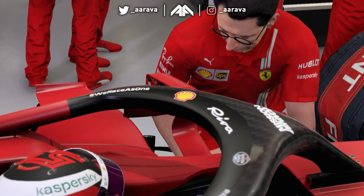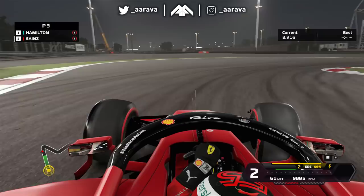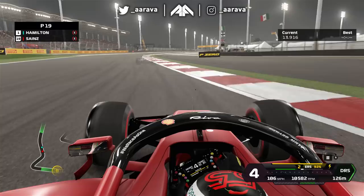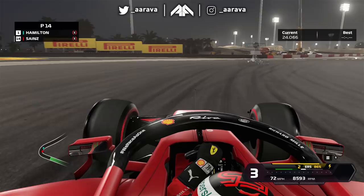Moving on from that absolute calamity and disaster, it's time to make up for it. It's go time — it's qualifying for the Bahrain Grand Prix. One shot, short and snappy here in the Road to Glory series. Here we are barreling down into Turn 1, already losing time in the straight line to the Mercedes car, and missing that apex beautifully. As it stands at the moment, we're in P19. Things are going well.